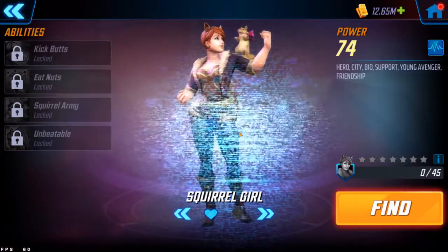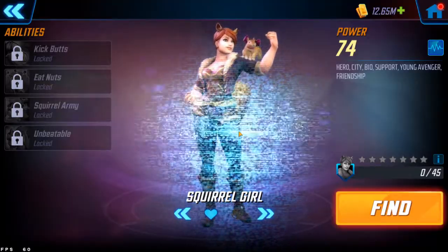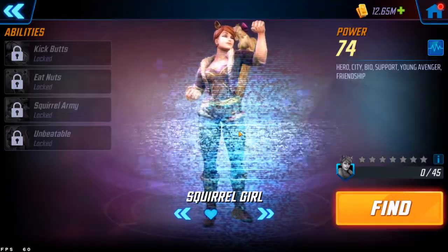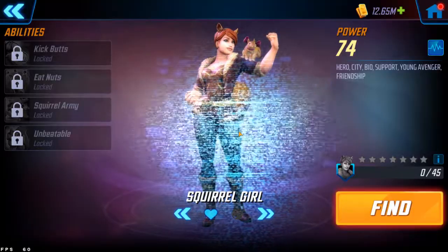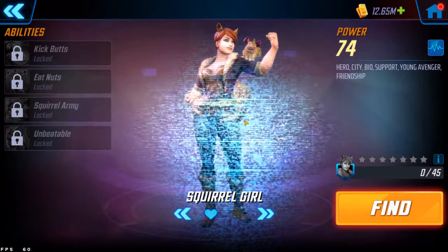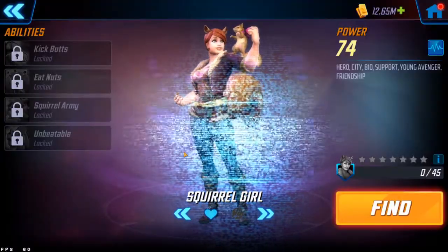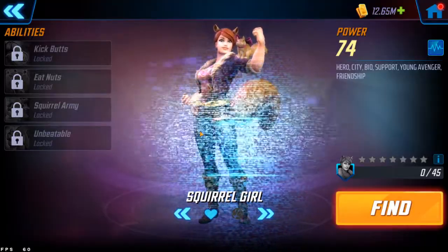Overall it's a good kit, with a bit of a letdown primarily on the ultimate lacking two turns of offense down, and the drain being lower than I'd hoped. But it's a decent kit, and I still see her being a good choice for Dark Dimension 3, especially since she has a speed stat of 120 — which is actually pretty good. She'll have her own event starting in about 10 days, giving you a good chance to get her to four or five stars depending on your luck.